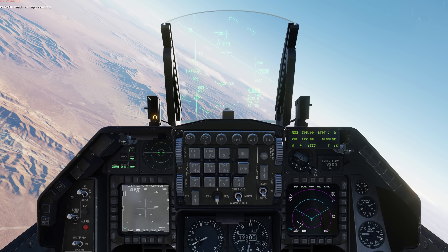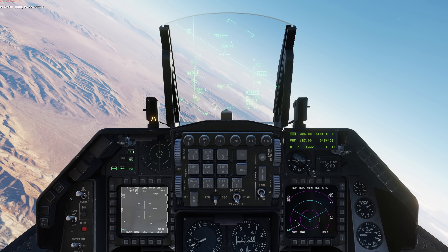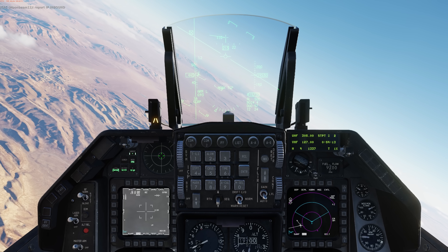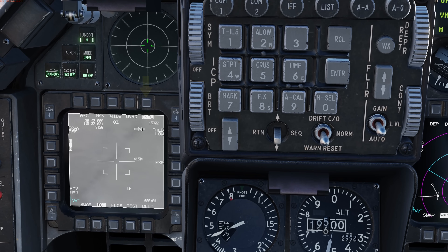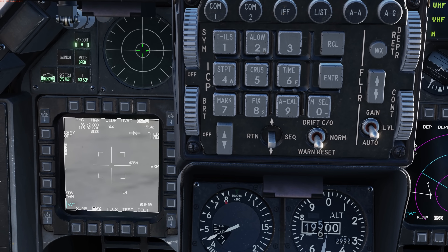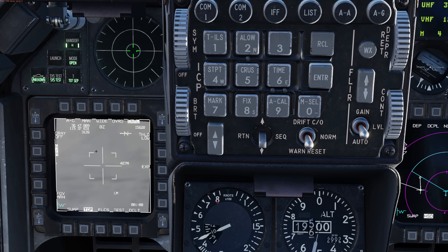Ready to copy remarks — use GBU-12, 3,000, Papa Alpha 2-2-4-7-7-3-1-4, read that correct, report IP inbound. Coming back to the targeting pod, we also have the control page now. Click on CNTL and we have the option to turn off and on the grayscale to calibrate your video display. Below that is N/M — with this we can toggle off the coordinates, the north arrow, and the yardstick distance. Just a handy way to declutter the display.